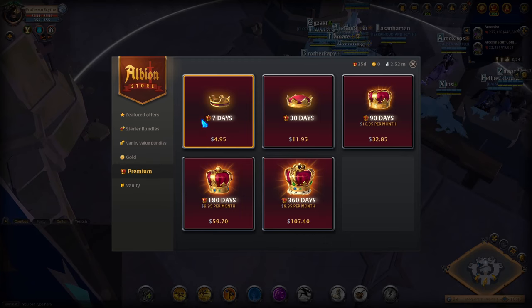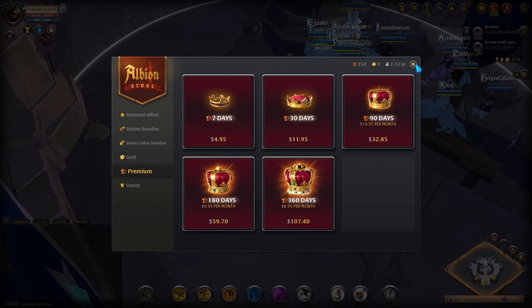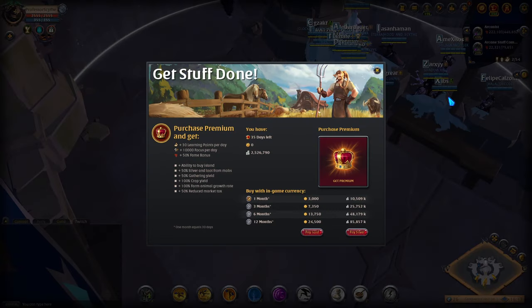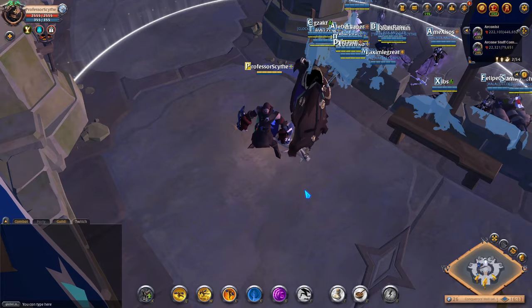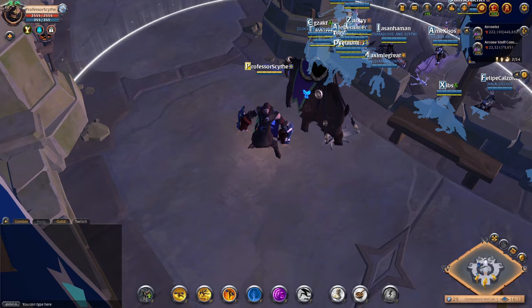You can get 7 days of premium and get your personal island. It's highly recommended that you keep your premium up, whether paying in silver — which is about 10.5 million at the time of this video for one month of premium in-game — or purchasing it with real-world currency.